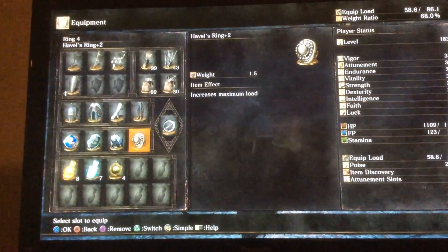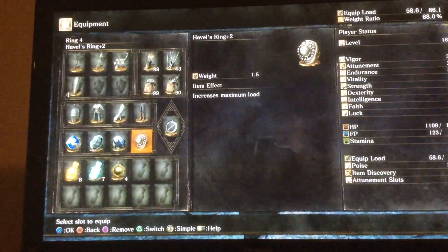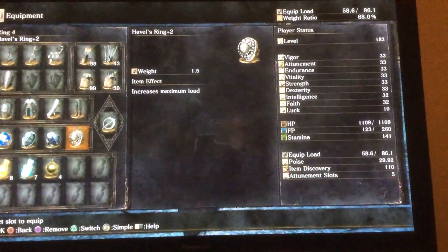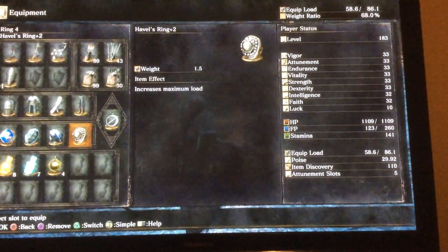As for my stats, I've got 32 Intelligence, 32 Faith, and 33 in everything else except Luck — I don't use Luck. This build is not really recommended if you're using a bleed build.